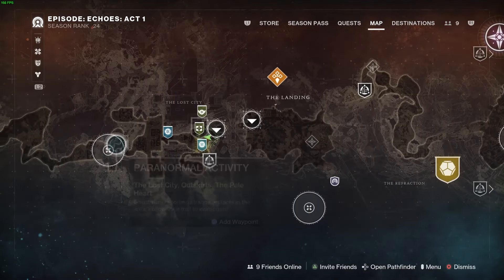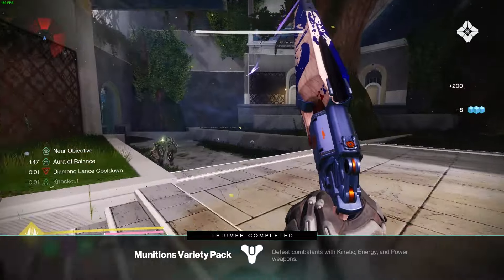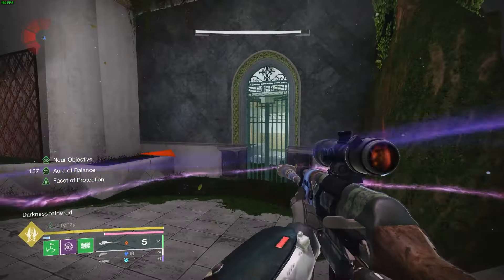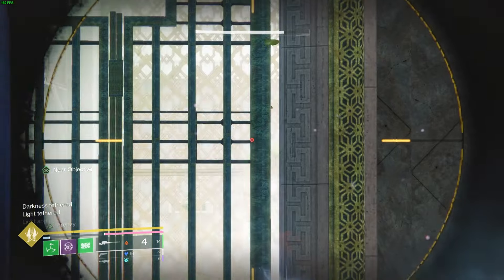The next paranormal activity is also going to be found in the Lost City. You want to head to the back left corner — or back right depending on where you're standing — and you should see this cage. The red cube is in between these trees, so you're going to stand here and find a good gap between these gates to spot the blue cube.